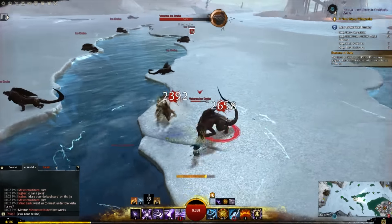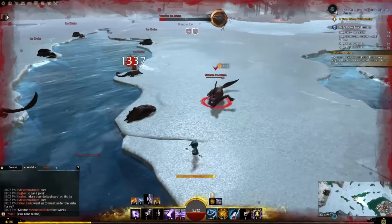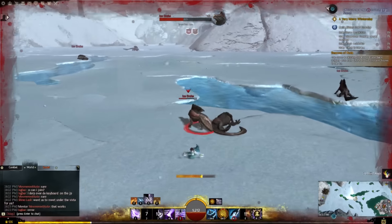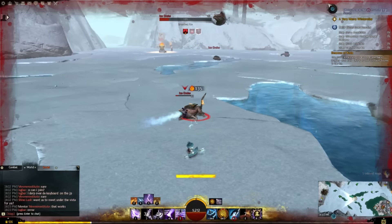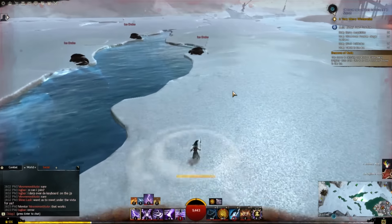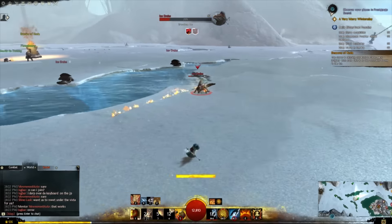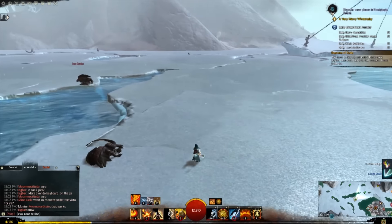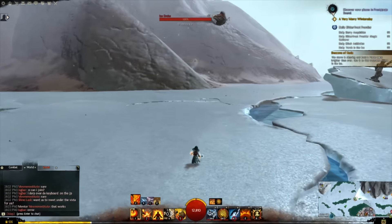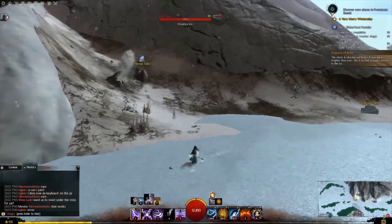If you want commander gear, sinister, viper, minstrel, or any four-stat type - you can get those trinkets through these currencies. Previously you could buy any stat type through laurels, but now you can only get the core criteria stat types through laurels. All the new stat types with four attributes cannot be gotten through laurels; some are only from raids, some only from crafting. So the next best and most efficient way is to use these new map currencies to buy trinkets from the vendors.